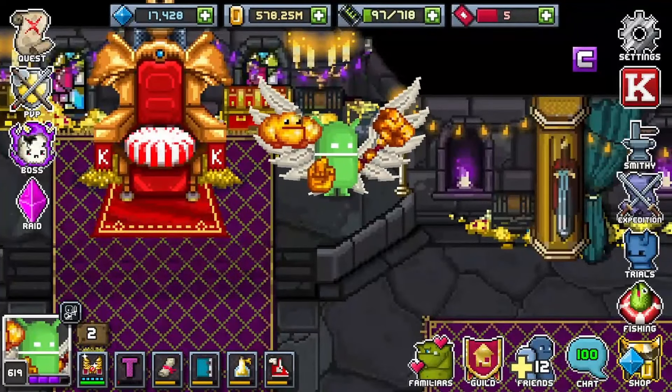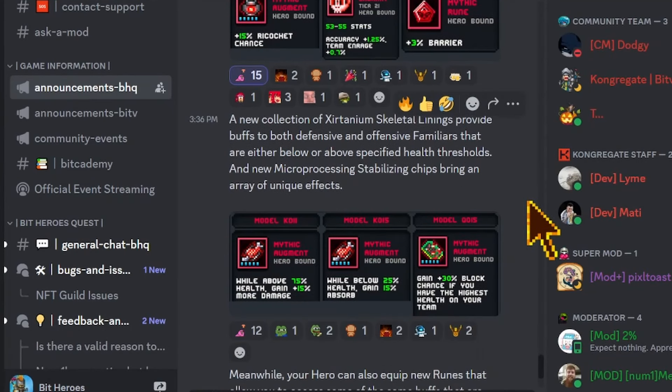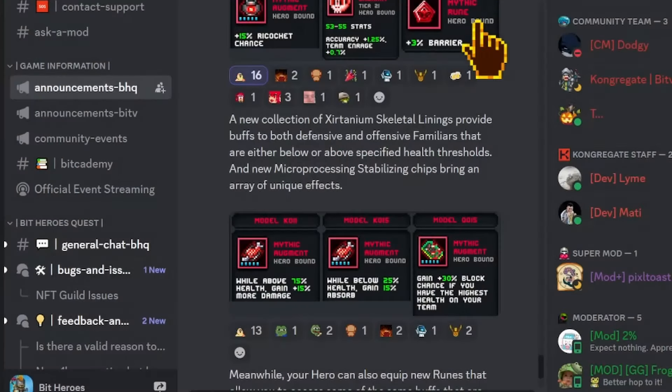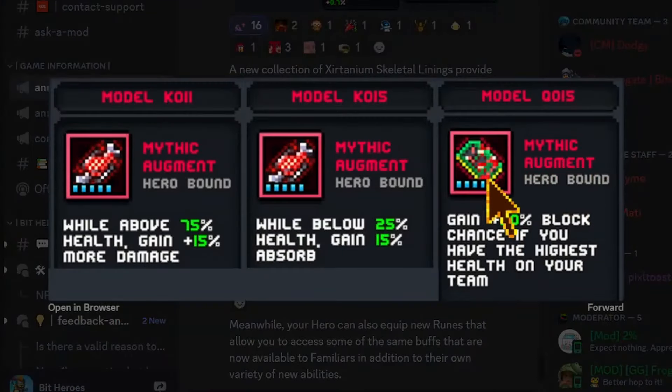Moving down in the announcement, we have new skeletal linings and chips. Looking at the ones pictured: one lining says while above 75% health, gain 15% more damage; another says while below 25% health, gain absorb; and one chip says gain 30% block if you have the highest health on your team. That block chip opens up a ton of builds — there are a lot of tank or bait tank builds that want to stack up to 100% block using all three pumps, but now you might be able to sneak a barrier pump in because you have this new block chip covering you.